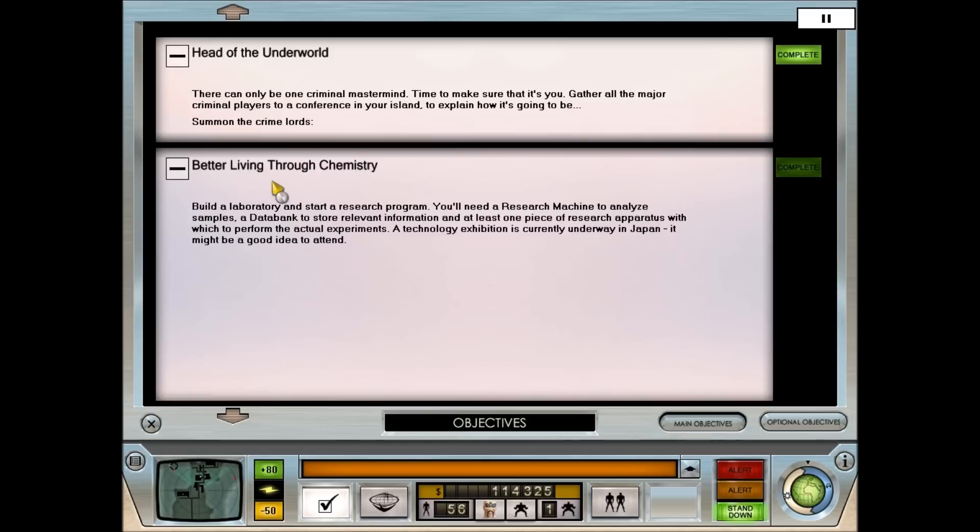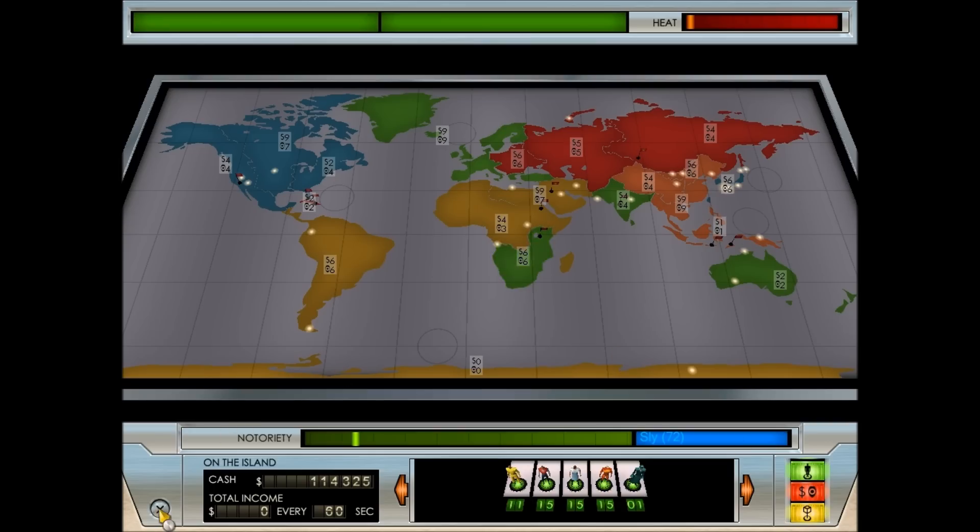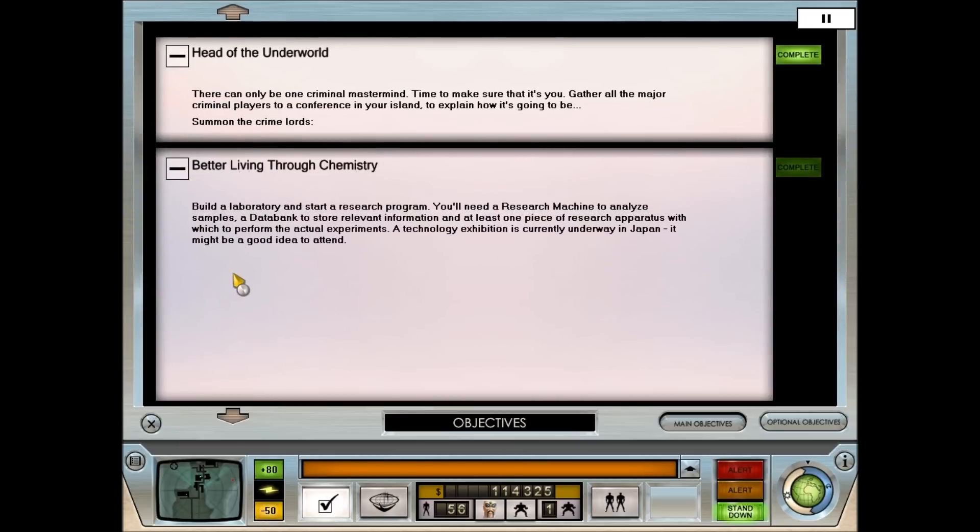So the next objective that popped up is that we need to do better living through chemistry. We need to steal parts for and build a research program. The objective says: build a laboratory and start a research program. You'll need a research machine to analyze samples, a database to store relevant information, and at least one piece of research apparatus to perform the actual experiments. A technology exhibition is currently underway in Japan - it might be a good idea to attend.